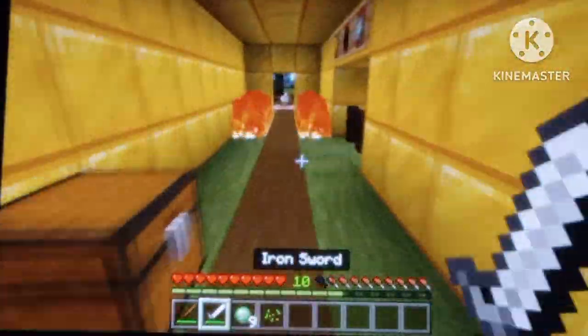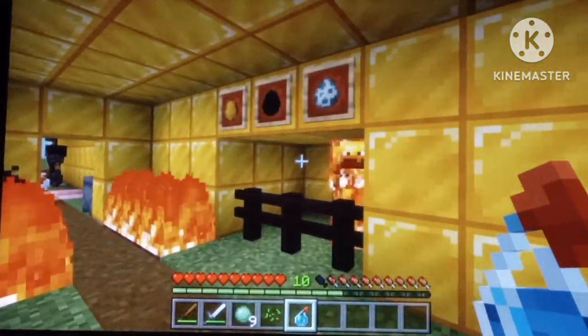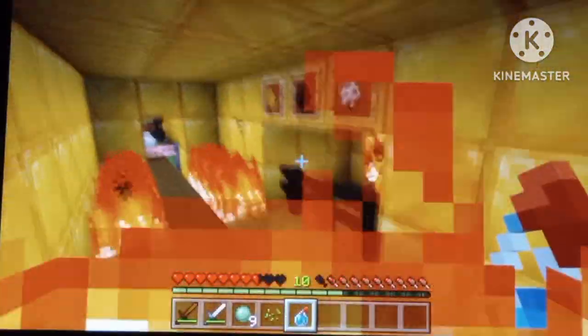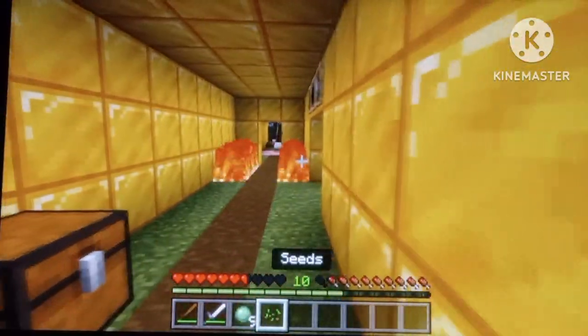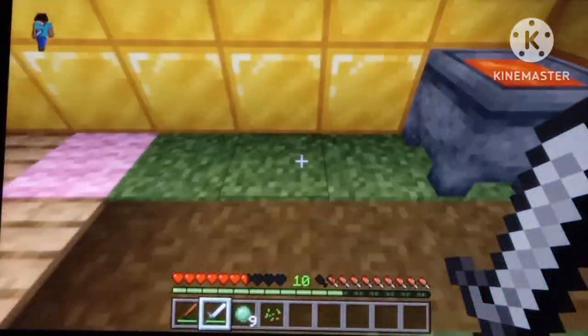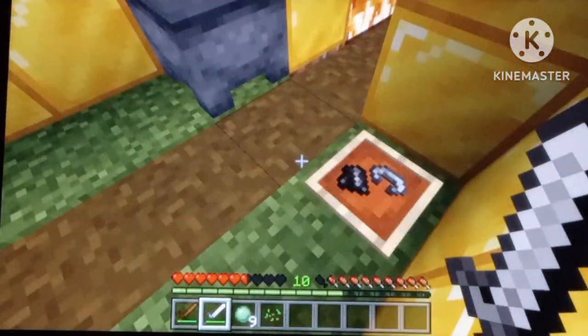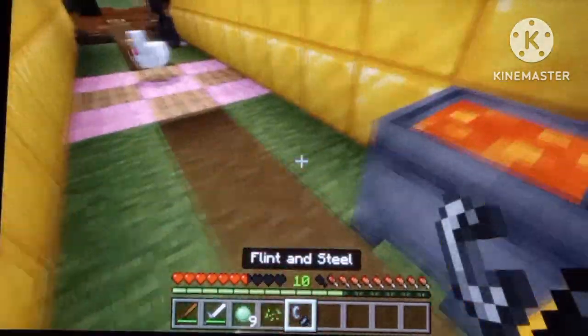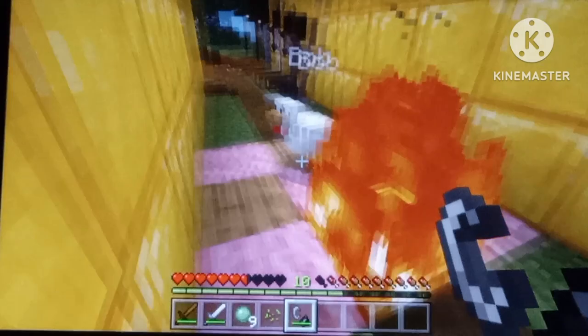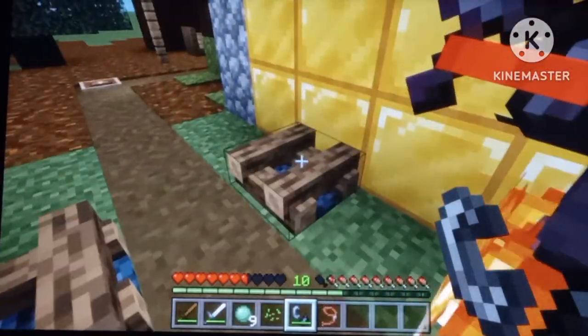In Minecraft you have a splash water bottle which can damage blazes, snowmen, and endermen, and put out fires. What I'm saying is we should have lava splash bottles — like fire — so you can use lava to set things on fire, set mobs on fire. It'd be really good in combat.